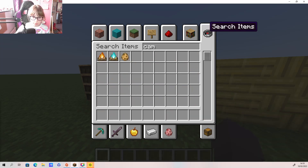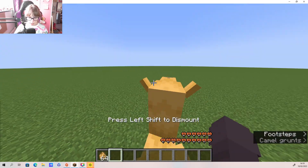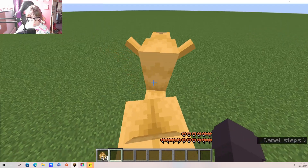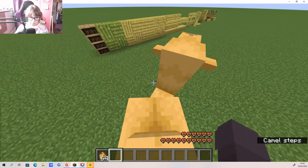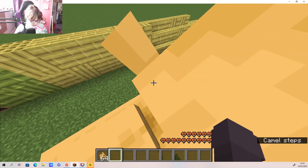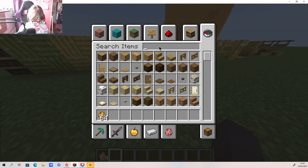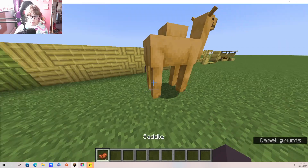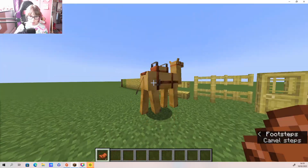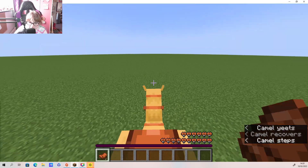How did I forget this? How do I tame you - do I tame you just like a normal horse? Yeah it looks like I do. Oh she's a beauty! How do you do the jump? Oh my god, this is amazing!